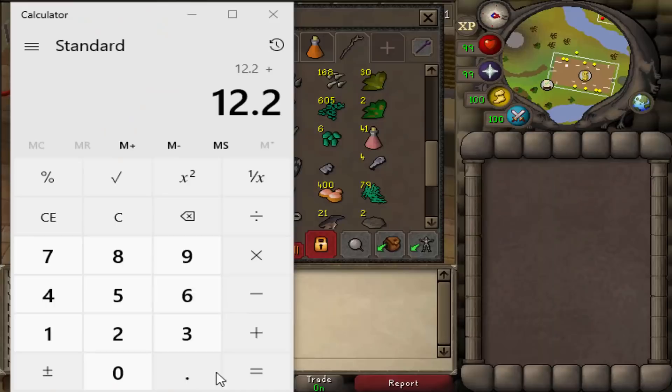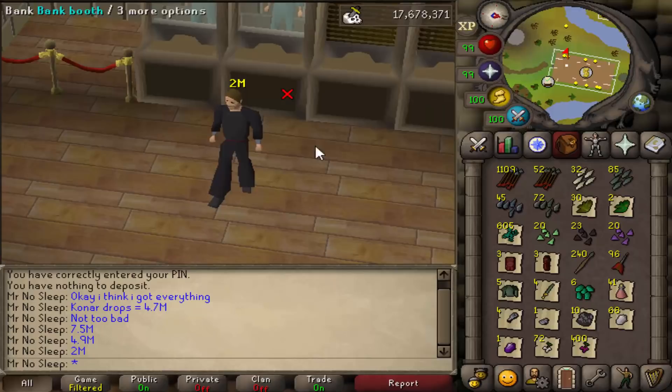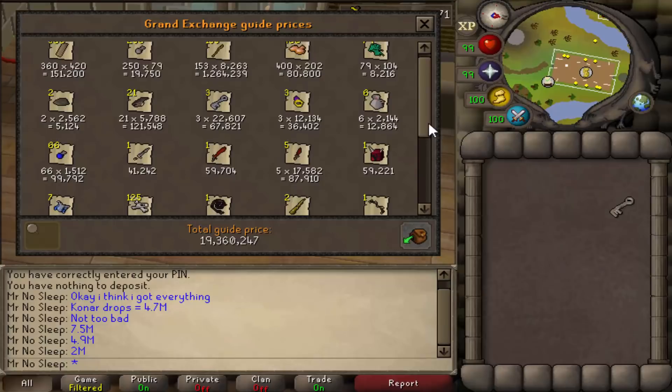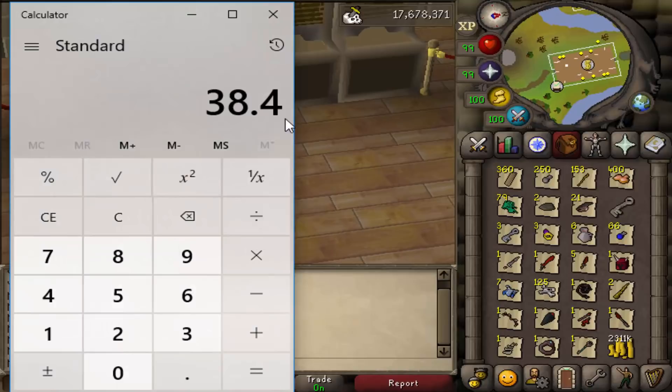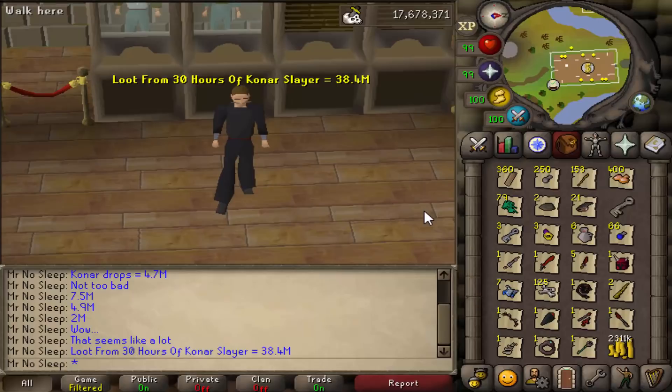With all the small items and Konar items, we were at 19.1 mil, and the final big price check came out to 19.3 mil on its own. So 19.1 plus 19.3 gives an overall result from 30 hours of Konar Slayer of 38 mil - more specifically 38.4 mil. Now we just need to sell everything to get the exact profit number, keeping in mind cannonballs, ice barrages, potions, and food were all used.